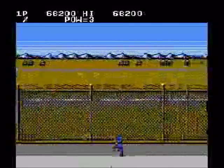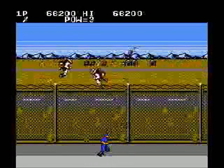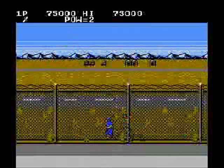Immediately after the snipers comes the boss: three rocketeers that chuck grenades. There's also a foot soldier that runs around to distract you. Just avoid the grenades and jump and attack them when they swoop down — they can't hurt you up close. One hit kills each.